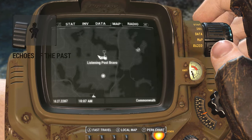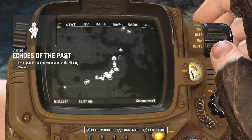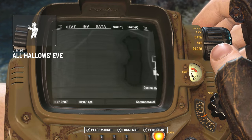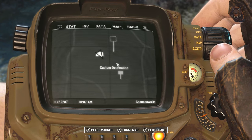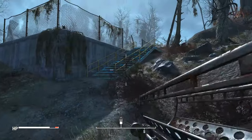Hello everyone and welcome to this Fallout 4 next gen update video. One of the new quests added in the update is to get the Hellfire Power Armor. These quests are not too difficult, but I'm still going to go over them for any of you who have not played the update yet and want to see what's been added. So let's take a look at how to get the Hellfire Power Armor.